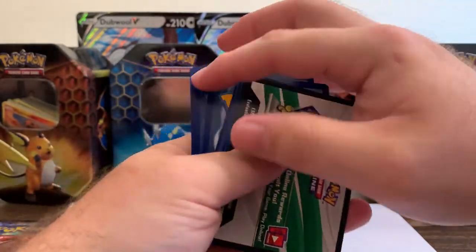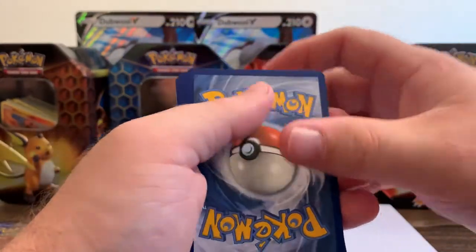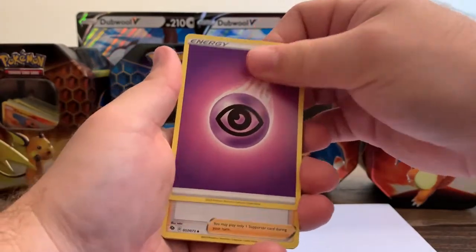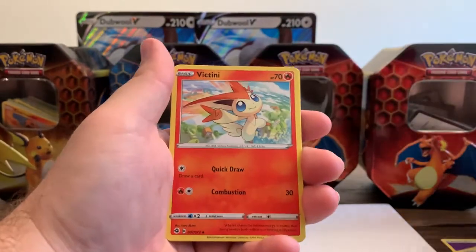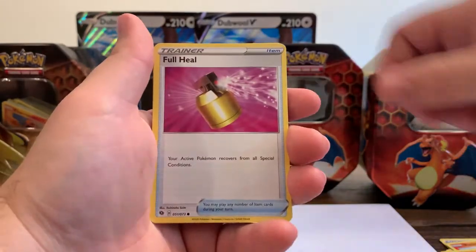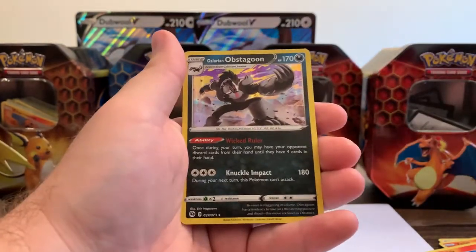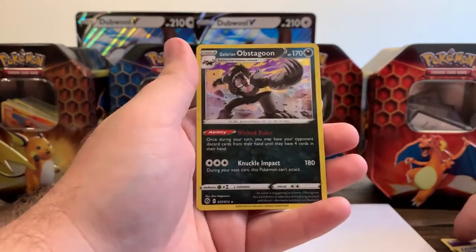Opening the first pack - we got a white back, so potential holo. Position 4 card check. Starting off with Psychic Energy, a Milo, a Turffield Stadium, Victini - love this art - then Linoone, Full Heel, Purloin, Kakuna, Machoke. We got a Reverse Holo, and then the guy on the pack - his name is Obstagoon! So now we know his name. That's a good card - we'll put it in a sleeve since he is on the pack.